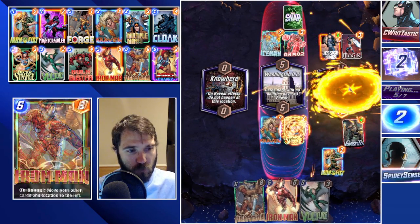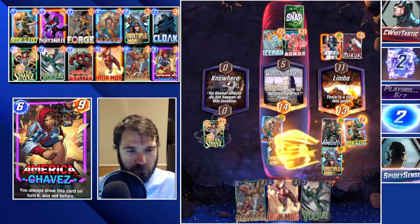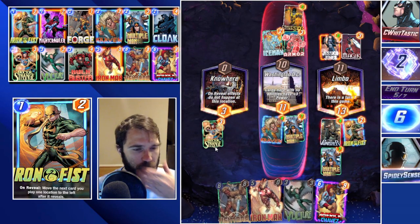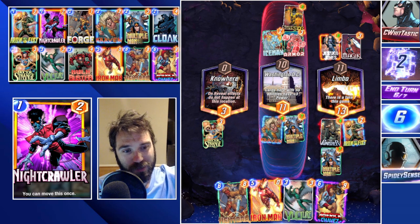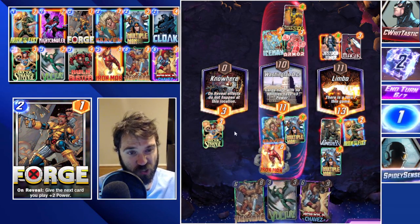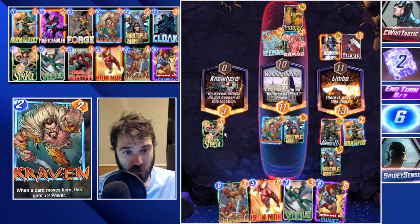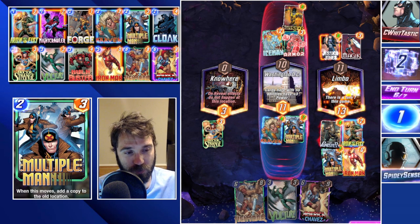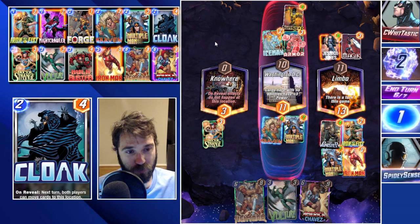Their Jessica Jones buffs up by four because they don't play anything there. We move Multiple Man over — we'll have a pretty decent lane on the last turn by dropping Heimdall, and a pretty decent lane here as well. We can drop Iron Man into whichever lane we want to elevate. If we drop it here it shifts into Nowhere. If we think the lane is already strong enough, we drop Iron Man there — when we shift with Heimdall, Multiple Man snaps back, giving us a good lane spread everywhere.